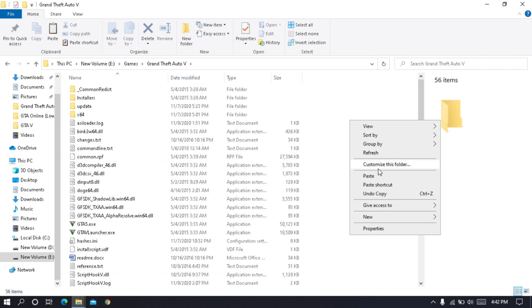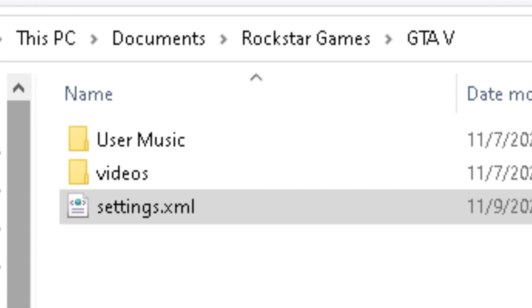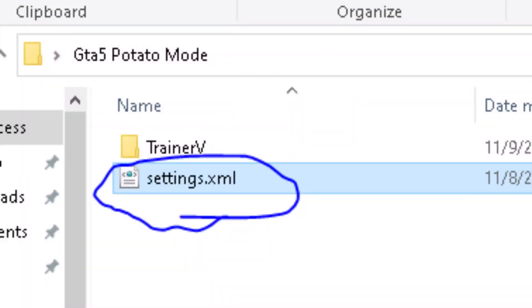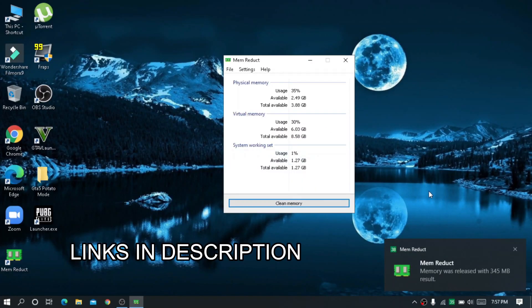Sometimes the mod does not work and shows an error message. This occurs due to some changes in the settings.xml file from Documents. To fix this problem, simply copy and paste the settings.xml file I provided again. Also use the RAM booster to free up RAM.